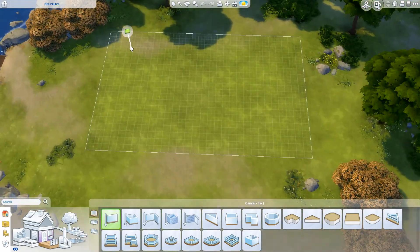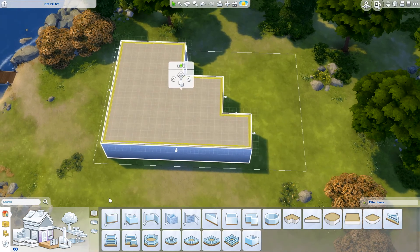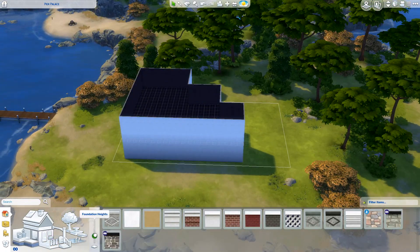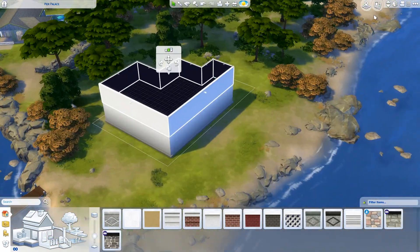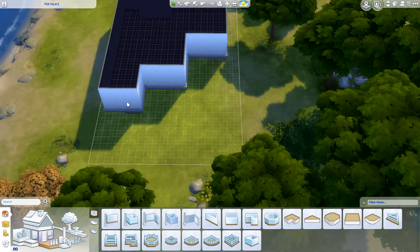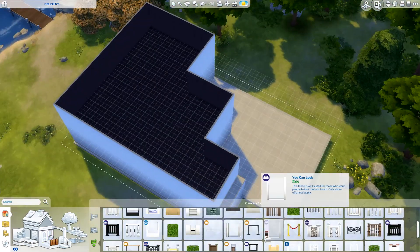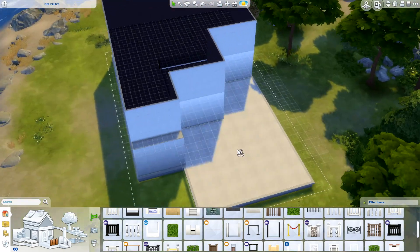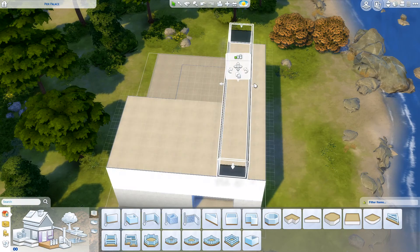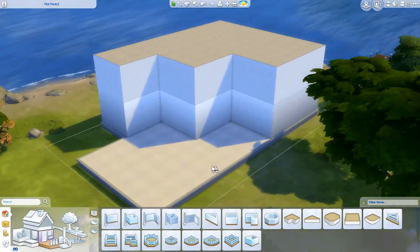Hey everyone and welcome to another speed building video. This is another modern style house. I took some inspiration from a floor plan and from a picture. The floor plan had a garage which I didn't use, so I changed it around a bit. I quite like how it turned out — it's a beachfront family property sort of thing.